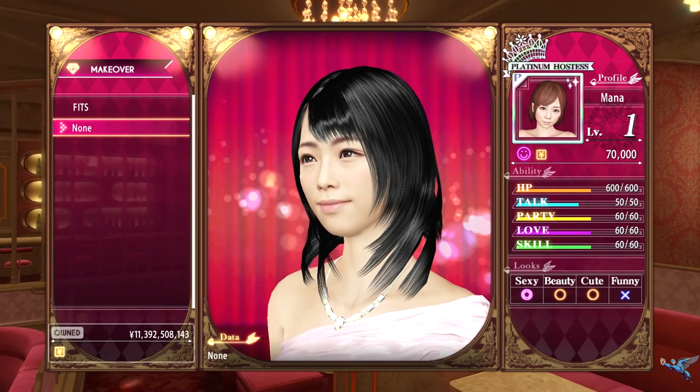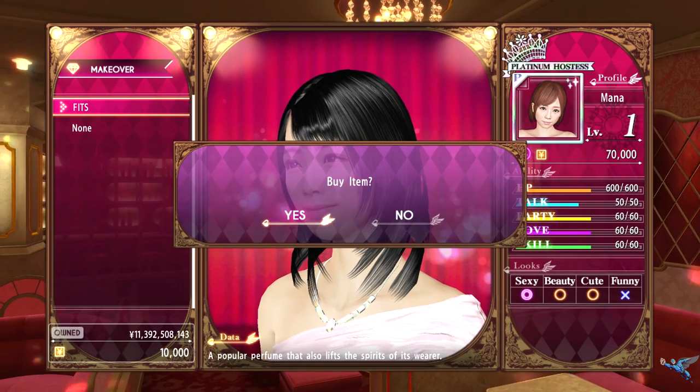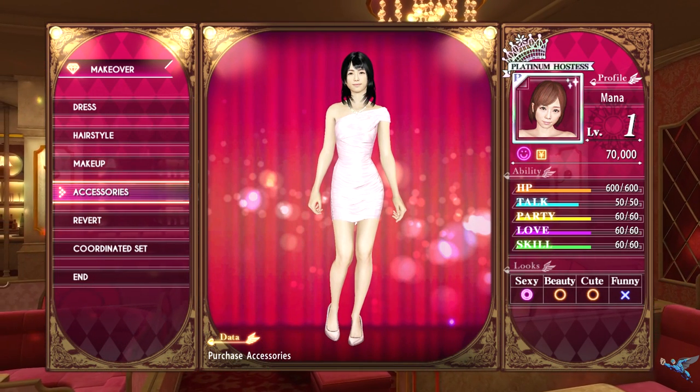You can also save outfits when you're done, so if you want to switch to a different girl based on their talking and party stats you can do that as well. It's really quick.